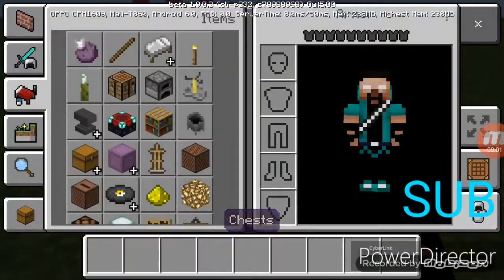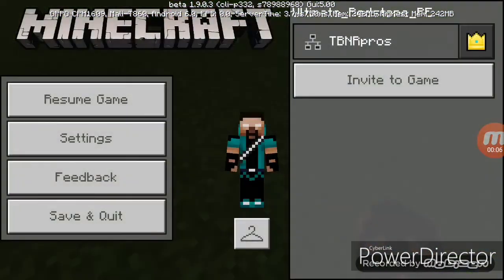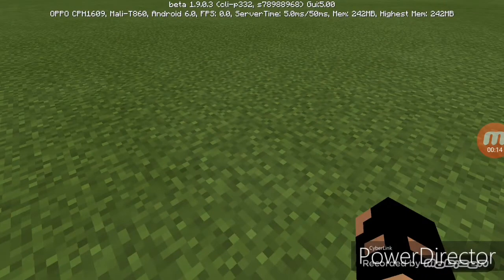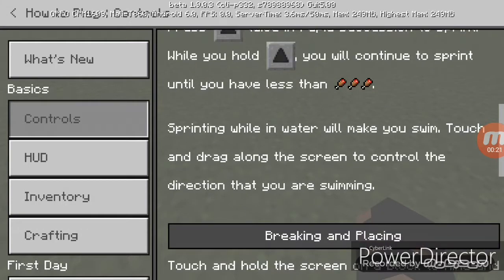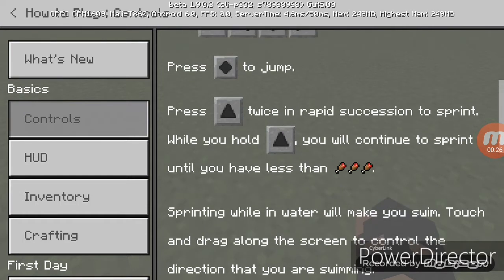Let's get into how to sprint. I'll show you — it's in the settings. In the very bottom you'll see 'How to Play,' click that. You'll see 'How to Play,' and the first thing — this is in survival — is how to sprint. Press this thing twice in a row to repeat it so you can sprint.